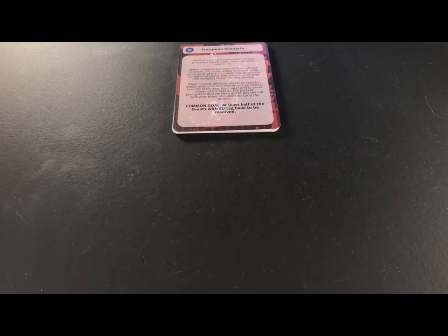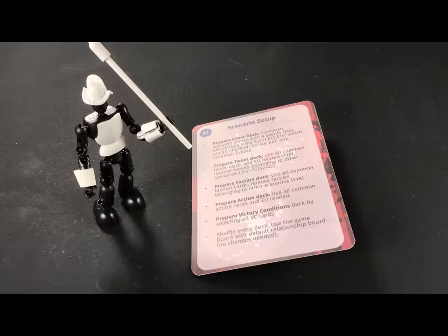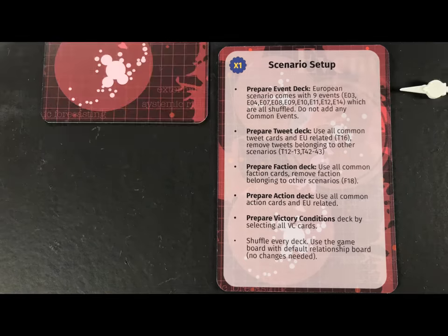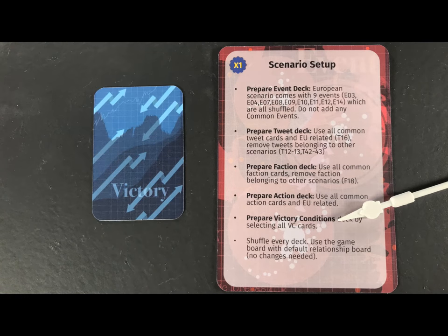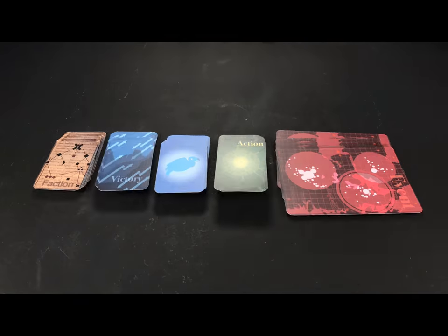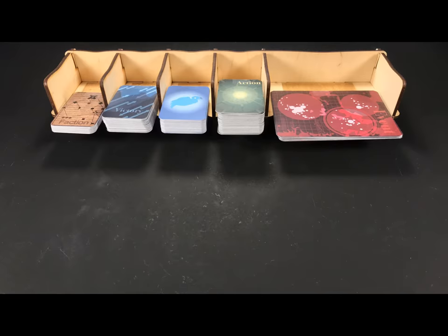Start by choosing one of the Scenario Cards. Your first game should be the European Scenario. Flip this card to see which cards to use in the Event Deck, the Tweet Deck, the Faction Deck, the Action Deck, and the Victory Conditions Deck, and place them within reach. This convenient card holder is an add-on which you can get from the Kickstarter.